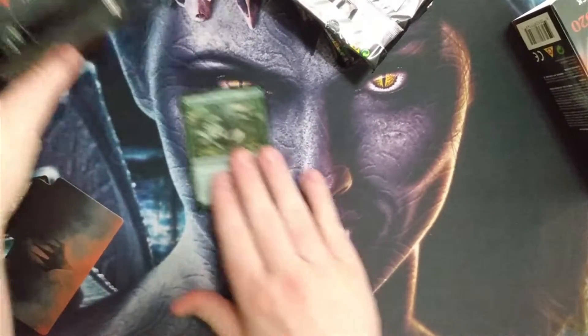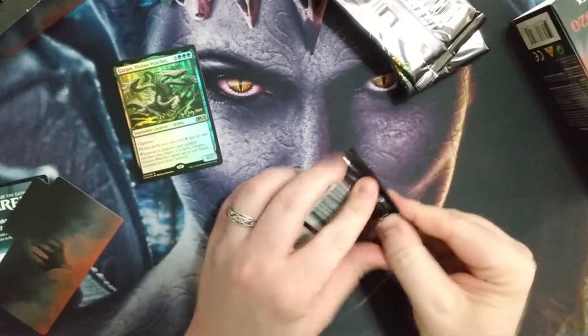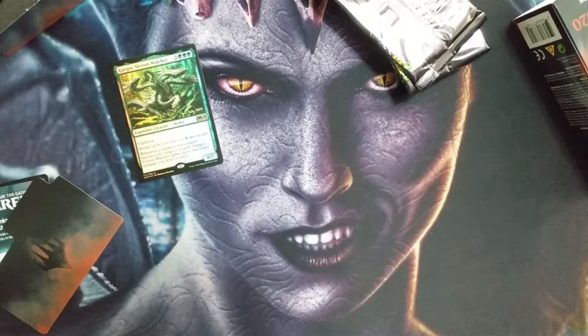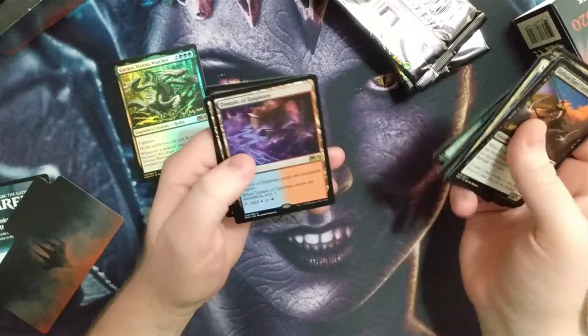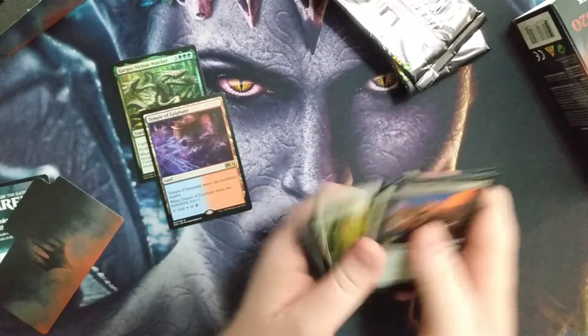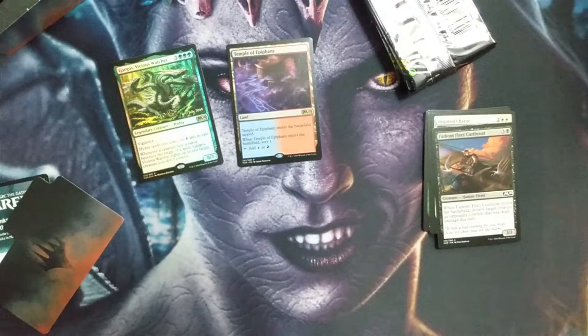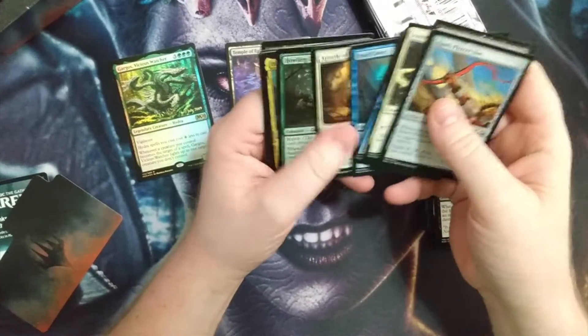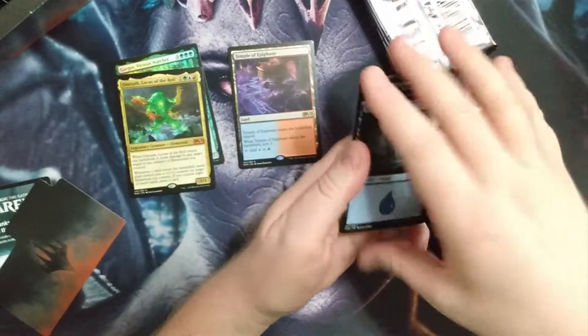That's a really good one. Let's crack into this. Definitely some decent lands — Lotus Field is a really good one. And we got the temples. Not exactly what I would call the best of lands, but if we get all the temples out of here, that's a pretty good thing. We got a Locus of the Royal, and we got a foil Bark Hydra!